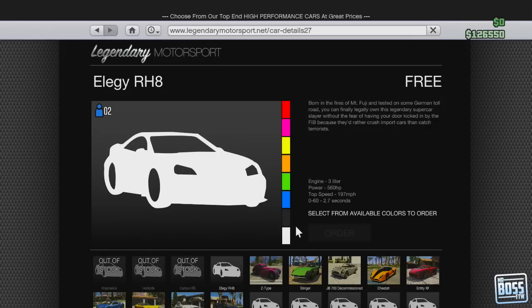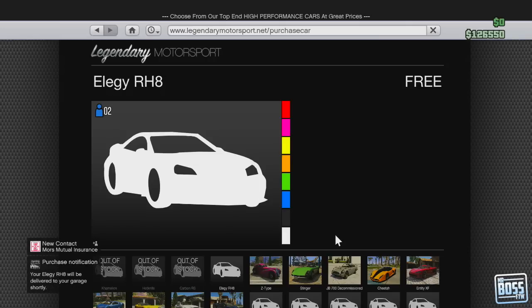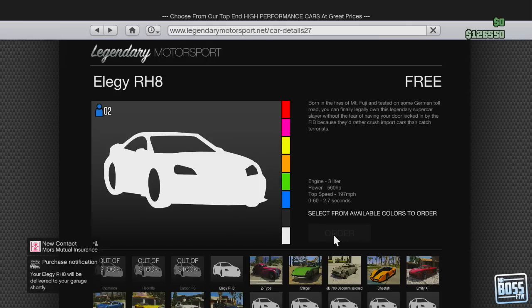The only requirement is that you have a garage. You can see this is a very fast sporty vehicle: 187 miles per hour top speed, 550 horsepower - a really nice car. Once you purchase it, it will go straight to your garage of choice.